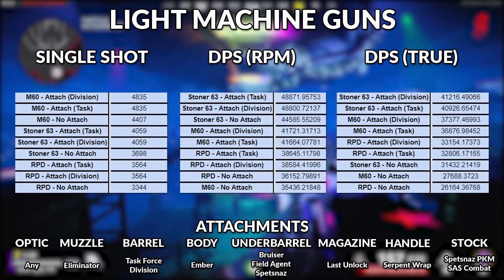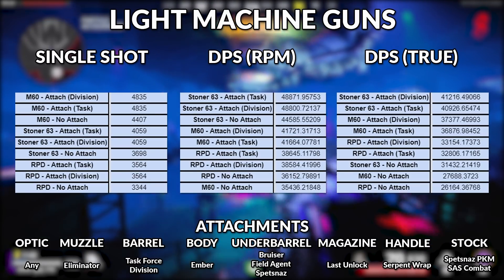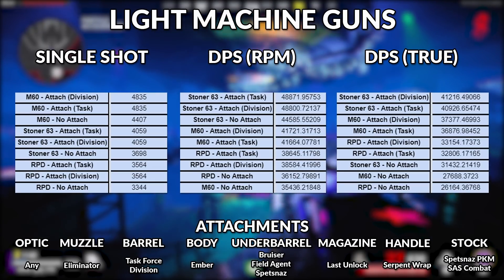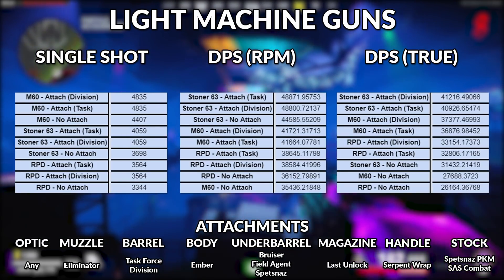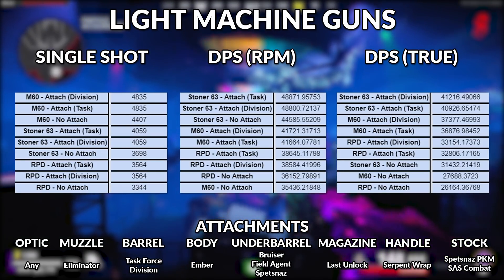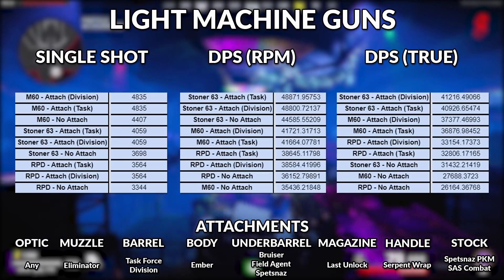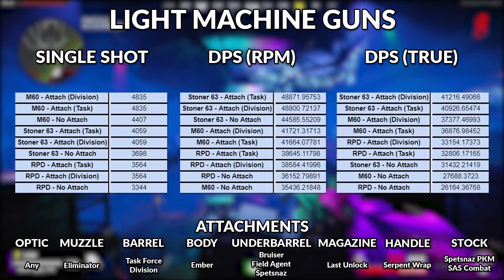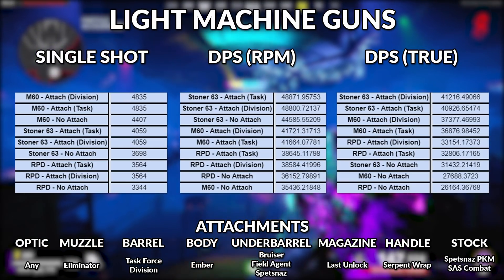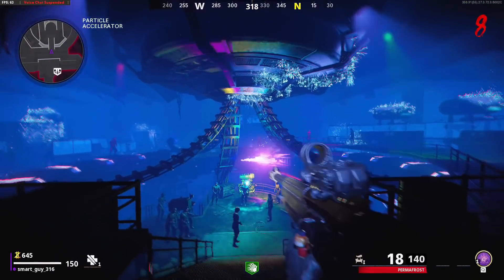Next we have the LMGs. Once again, another example where single shot damage doesn't always correlate to a True DPS value — the LMG that felt the best in game ends up at the top of the DPS charts. Just like tactical rifles, you have a choice of barrels here: Task Force prefers the same damage bonus with range, while Division gives you a damage bonus but also movement speed. With LMGs being a bit chunky, that movement speed can be nice but it's just personal choice. Dead Shot Daiquiri here is similar to assault rifles and SMGs.